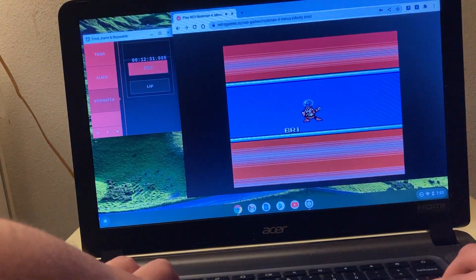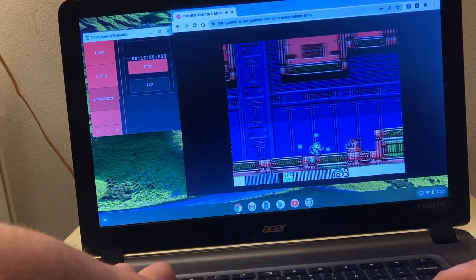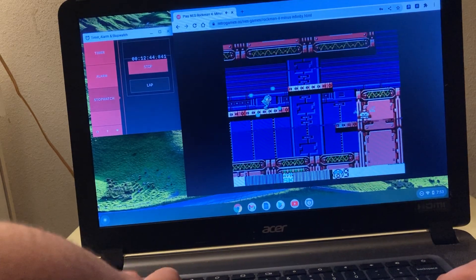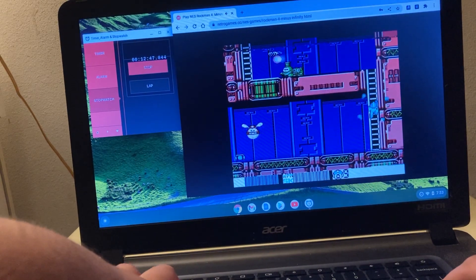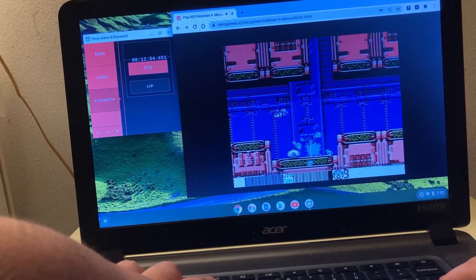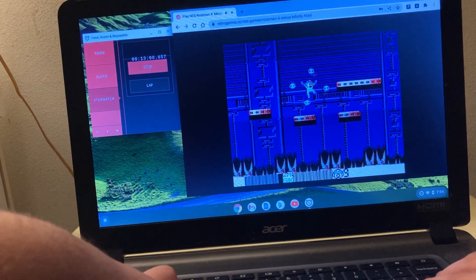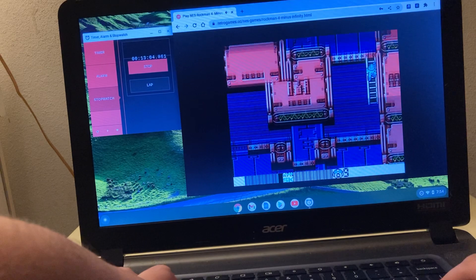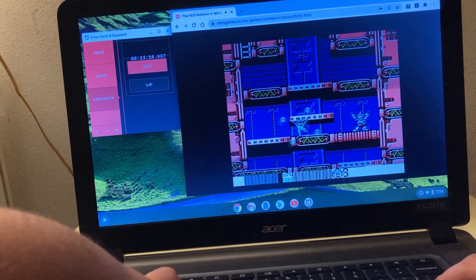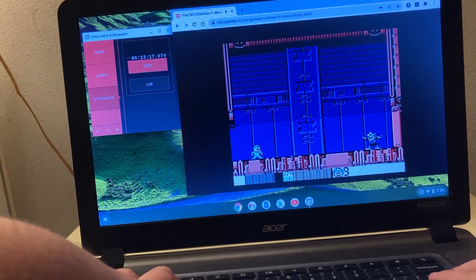After this, I'm taking it to Bright Man, then Toad Man, then Dust Man, then Pharaoh Man last. You might notice something unusual — like a Game Boy visual effect. The Hell Floor is on the bottom, not the top, and the wire count is similar to the Game Boy version. This is called color emphasis — it creates an effect like this.